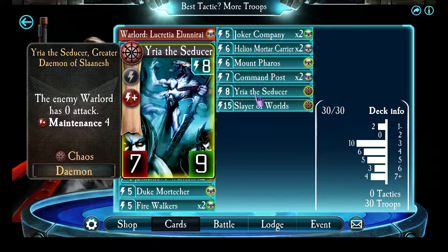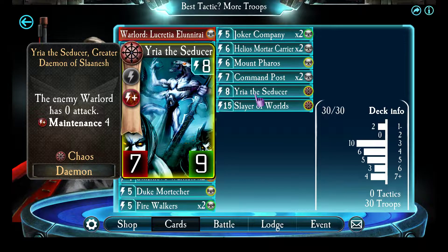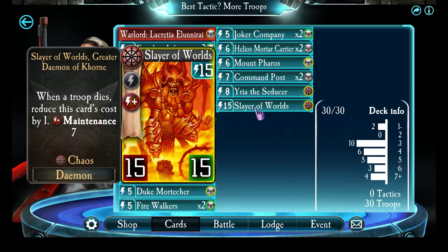Fury of the Seducer, just a good idea — big, powerful, stops them from having attack strength, plus all of your troops that you've built up into late energy strike without repercussion. And Slayer of Worlds, because come on, you've got nothing but troops, its own cost is reduced by one — dropping that 15-15 is hilarious.